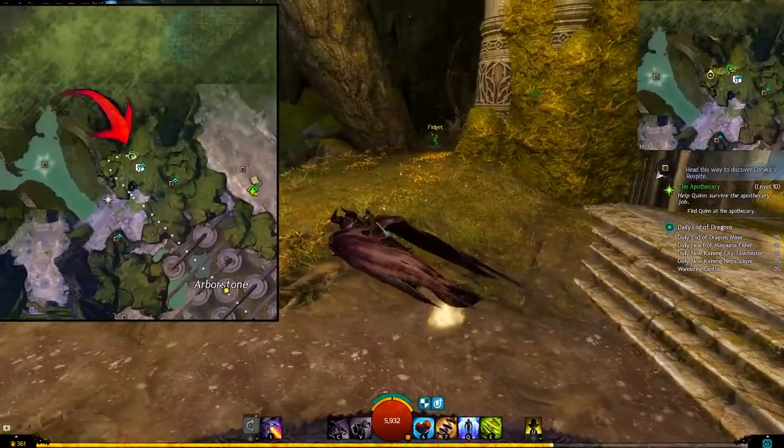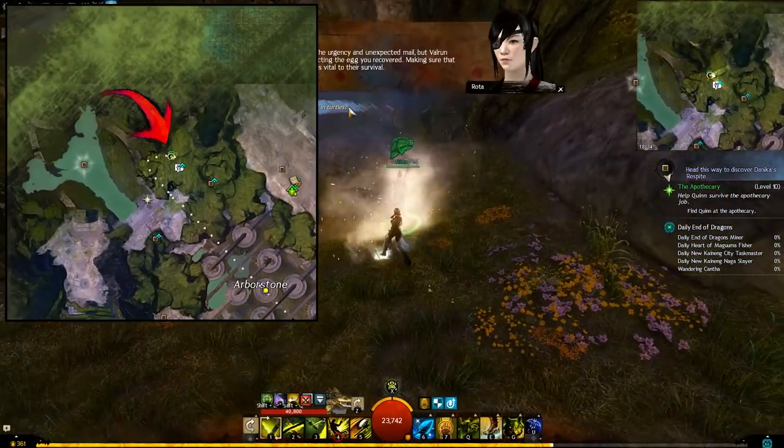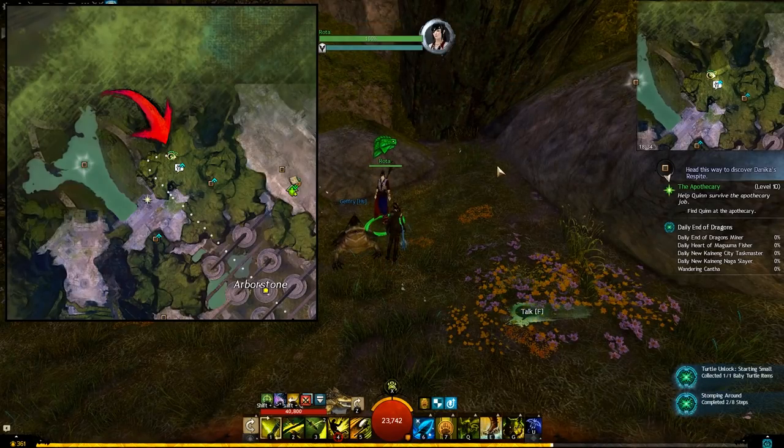Next, talk to Rota in Arborstone. Arborstone is unlocked by completing the 8th chapter of the End of Dragons story, although by the time you start the collection, you'll almost certainly have Arborstone unlocked, as you'll encounter Dragon's End after Arborstone.